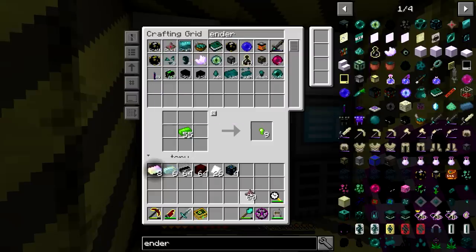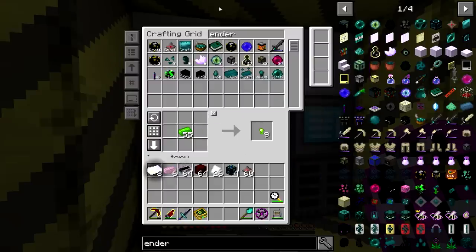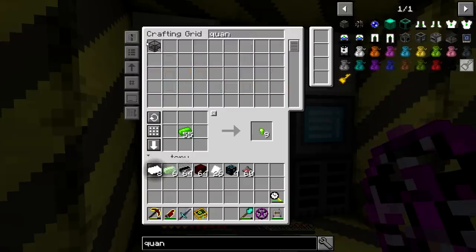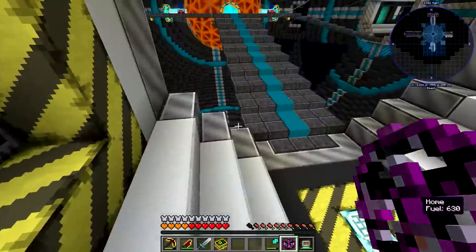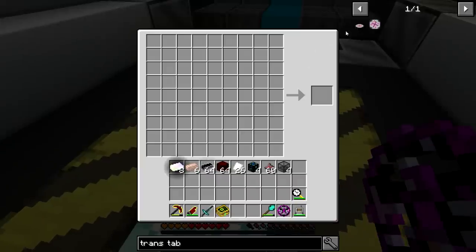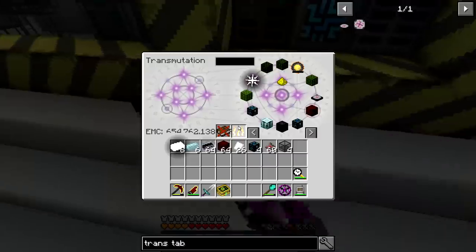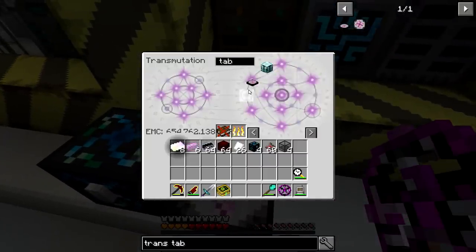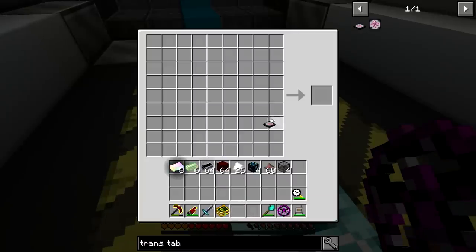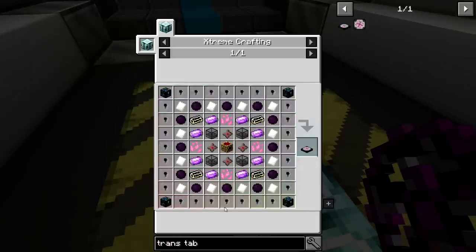Let's go to Trans Tab and see if we got it. We are missing just a table. Let's grab a table. We can call it a day — we're just about to finish one of the biggest quests here. This is one of them. There's one more after this that is pretty much the end game.